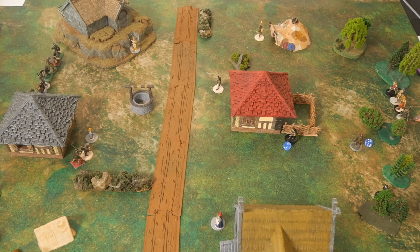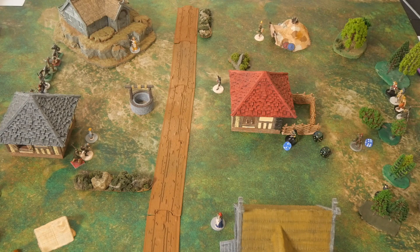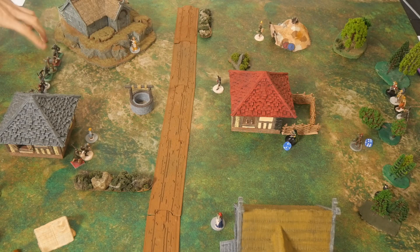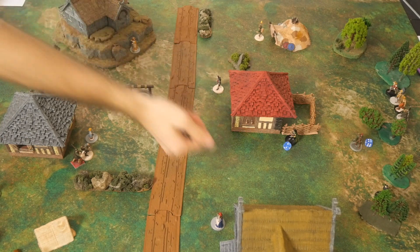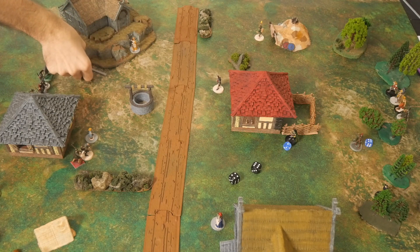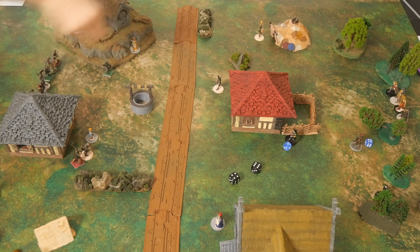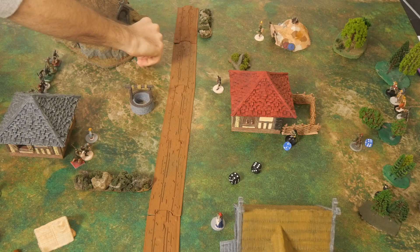The elite archer rolls two dice and gets two failures, allowing us to steal the initiative. Starting with a model on the left — two successes — he runs and uses his second activation to engage with a villager.